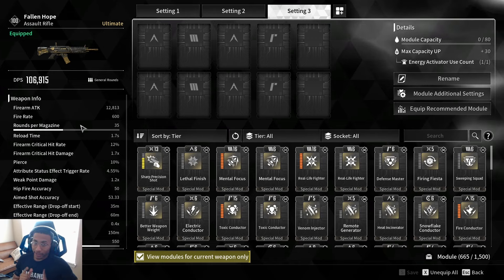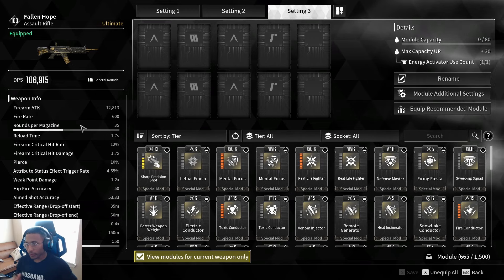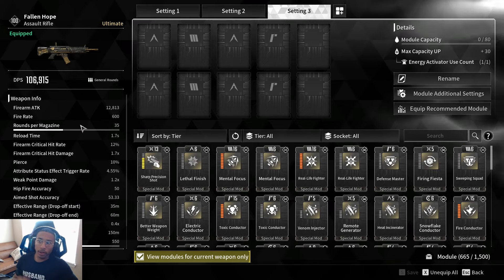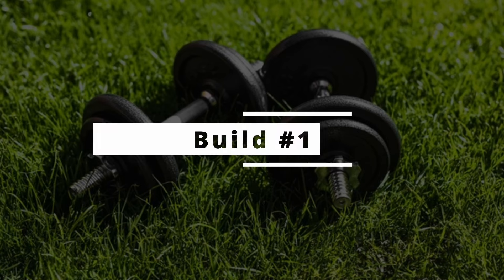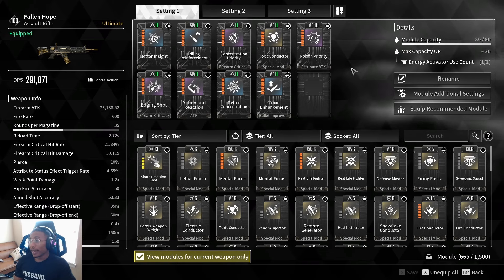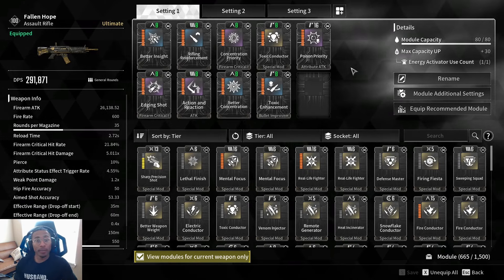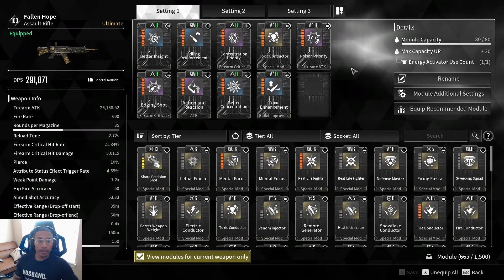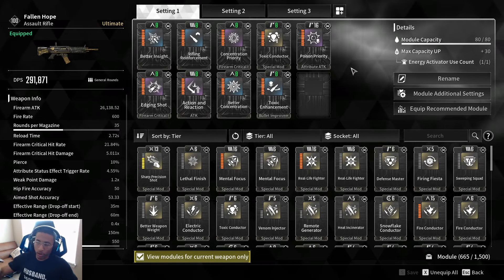Now that we've covered the base stats, let's roll over to the first build. I'll be showing two different builds. Build number one goes full bore into the poison aspect of this weapon since the unique ability is built around poison.